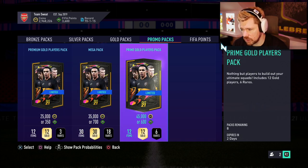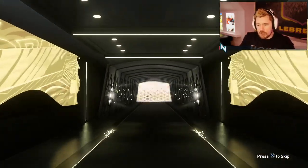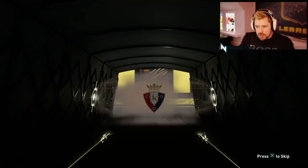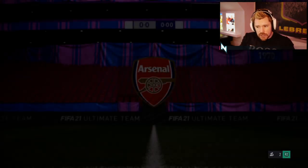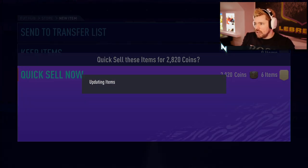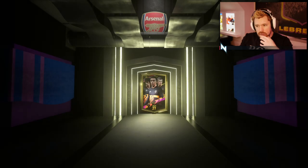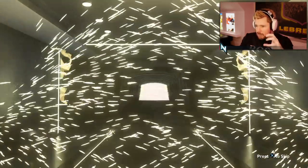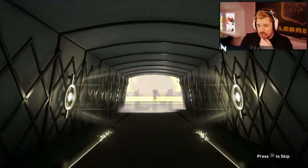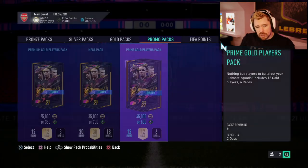EA have gone all out on these promo packs — eight primes. Boards to start with, it's a Spanish inform goalkeeper, it counts. Thomas Partey in inform and Arthur — that's really nice. The 83-rated CDM is going to be really interesting to see how it plays in game because it's got really good stats. It's just whether or not that translates to playing really well in game. We get Bergwijn — I don't know if he's worth anything these days. As far as Premier League left mids go, he's not the guy. We get Nacho in there as well. Thomas Partey's 25k — that's not bad.